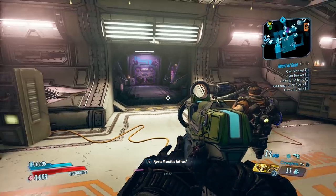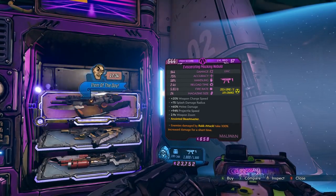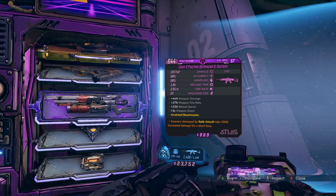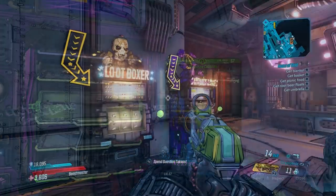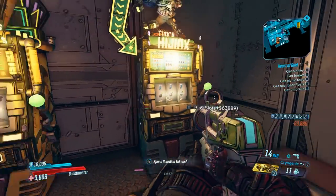Some of the machines this doesn't work for is this machine here next to Earl — you're still just going to be getting regular weapons there, you will not find any legendaries. This also does not apply to any of the slot machines; those are just performing normally.